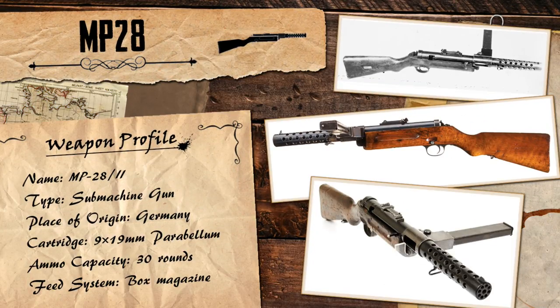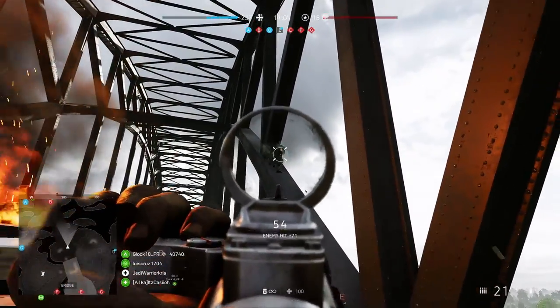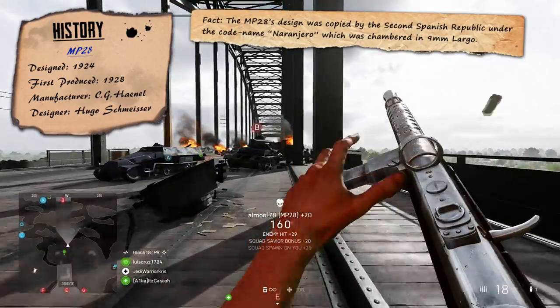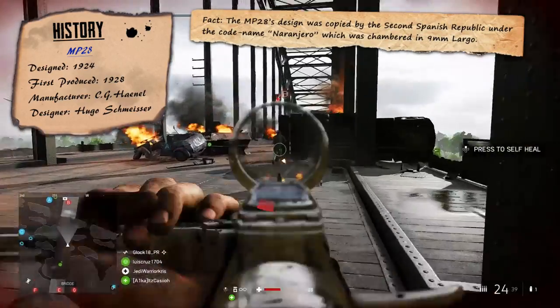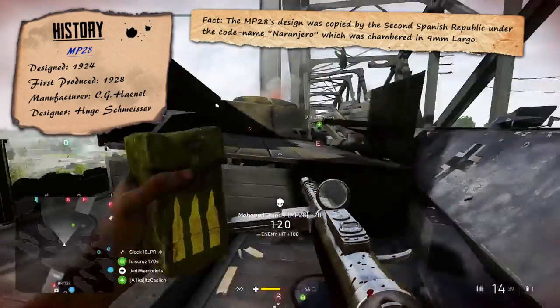You might be thinking that this gun looks pretty familiar, and if you've played Battlefield 1 before, that sort of verifies why — because the MP28 is unsurprisingly related to the MP18, which was quite an iconic weapon in the last game, being one of the first guns you could get your hands on in online multiplayer. The MP28 is basically a newer, improved version developed 10 years later.